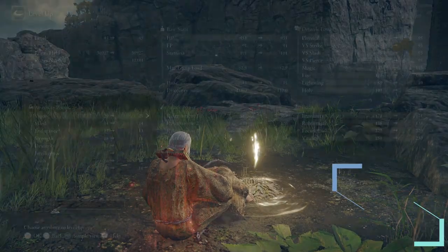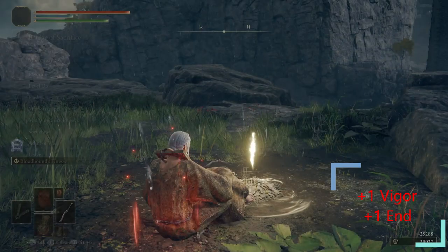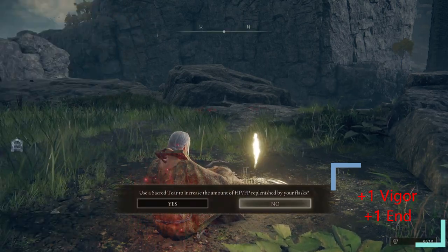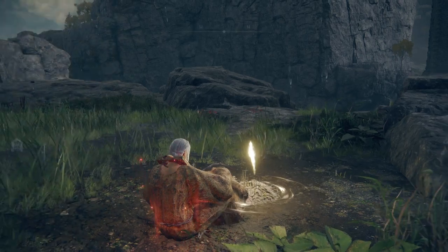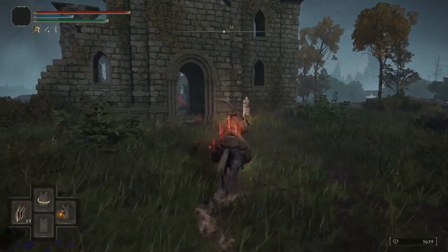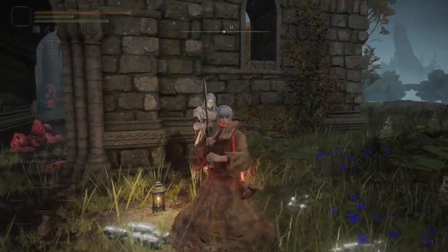Before heading back to the Fallen Ruins of the Lake, spend your runes — put one point into Vigor and one into Endurance. Warp to the Fallen Ruins of the Lake site of grace, speak to Varre, and he's going to give us the Pureblood Knight's Medal, which we can use to warp to Mohgwyn Palace for an easy Somber Stone 10.